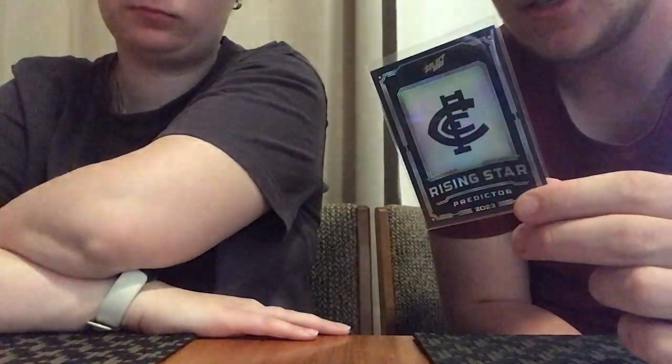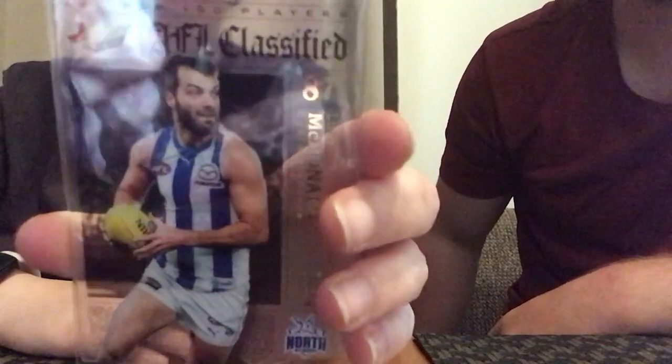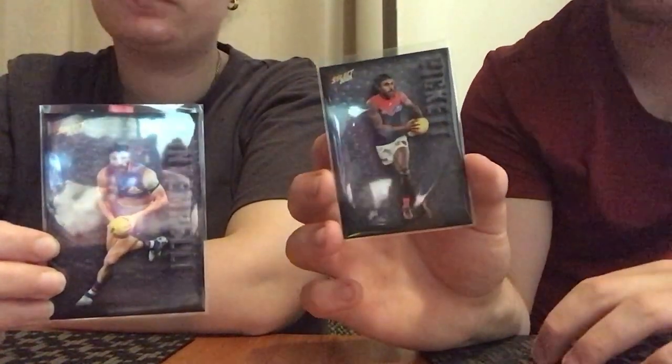So the first good pull was the rising star predictor from Carlton — I don't really know who their rising star could be this year. Next was the AFL classified North Melbourne card, still really good. Then we got an SPP — sand power pepper — that one's going straight into their collection, it's a Port card. And finally we got a Bontempelli and a Pickett carbon card. These ones are only in the hobby pack or the jumbo ones. Thank you guys so much for watching, remember to like, comment and subscribe, and we'll see you guys next time — bye bye!